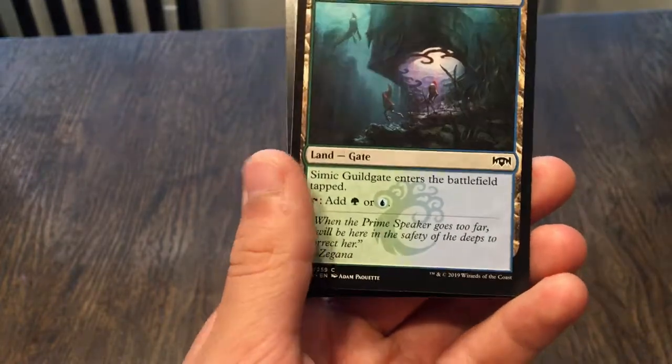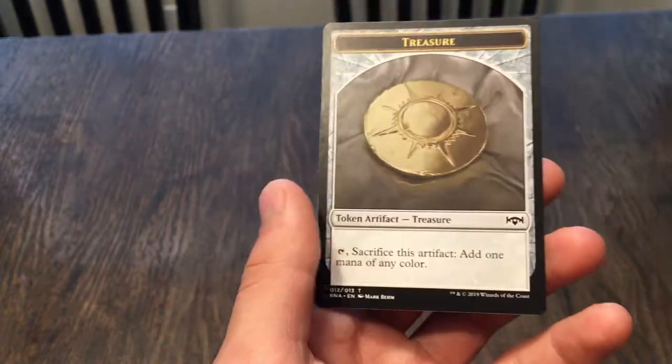The gate taps for one green or one blue. And a Treasure token — we just need nine more to win with Revel in Riches!